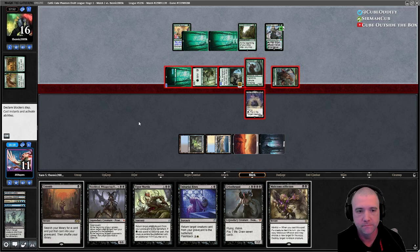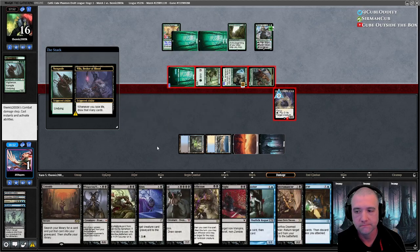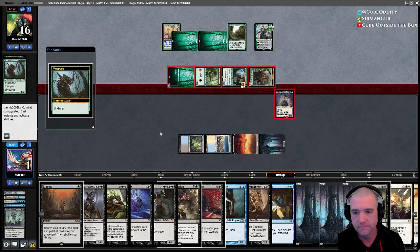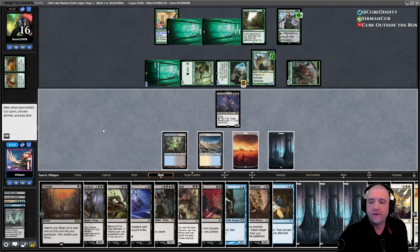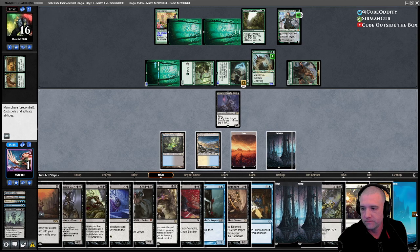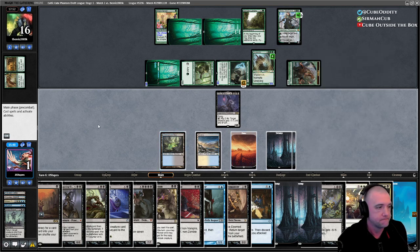We're just dead to wide, right? They've got a planeswalker and they're just going to keep turning lands into creatures. Because we can sweep but that won't get Nissa. It's flying, but we hit them for eight — they're at eight. I'm not going to get two attacks out of this unless I can think of a way to kill the walker.